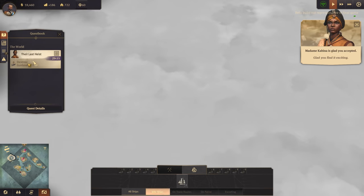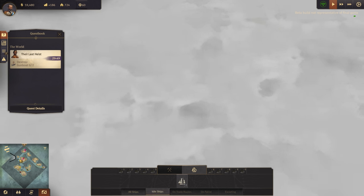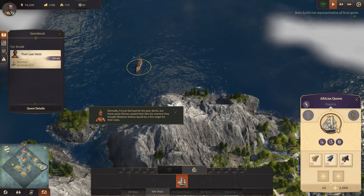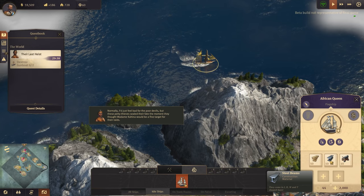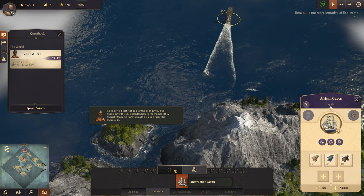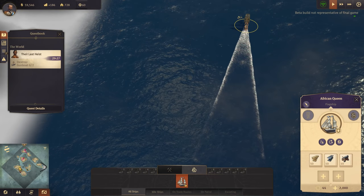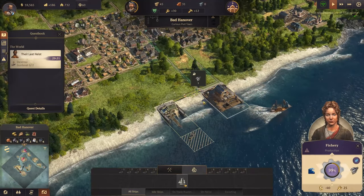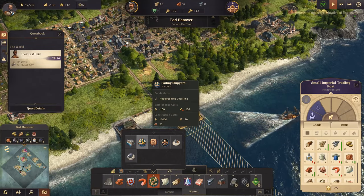The Last Heist - destroy the gunboats. I don't know if my flagship can deal with that, but let's go find out. How do we claim another island? Maybe we need to do it once we've built the sailing shipyard.